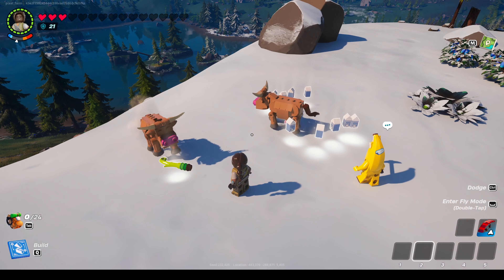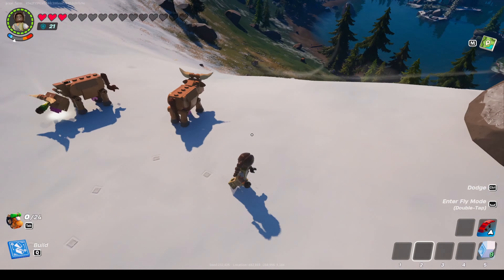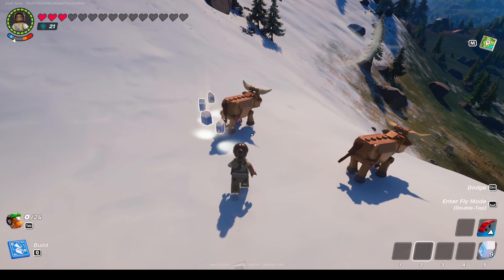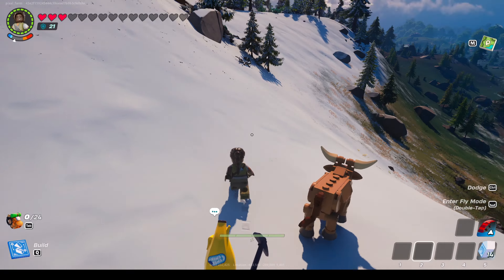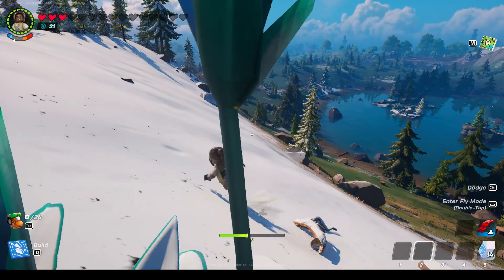Vines can be found on trees or bushes. I have already collected a few stacks of vines, so I can try to feed rams. I see the first ram, which is grazing on the meadow. I give her vines and she starts to eat. If you feed a ram, she will give you epic heavy wool, which you can collect from her body.